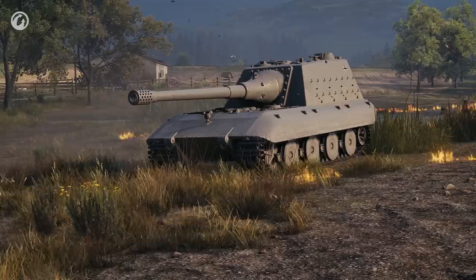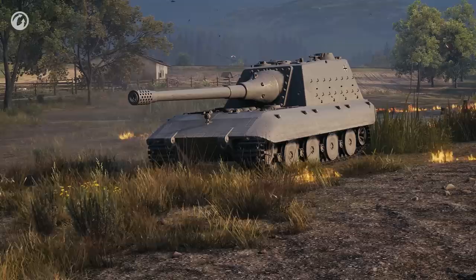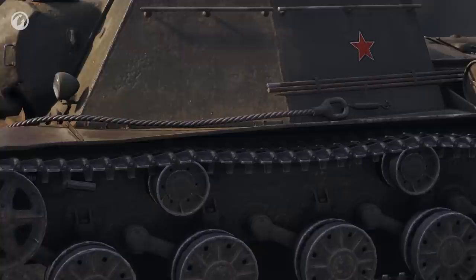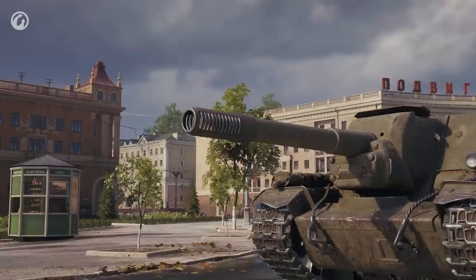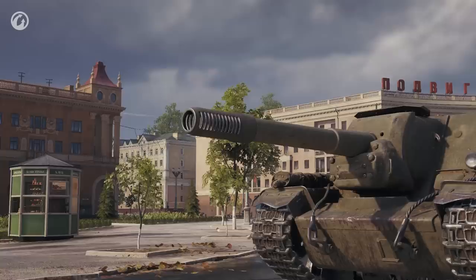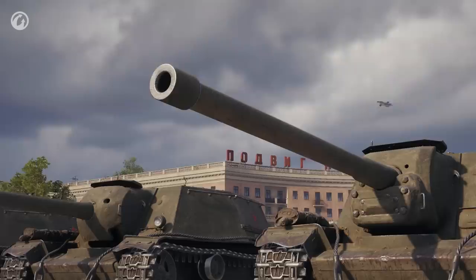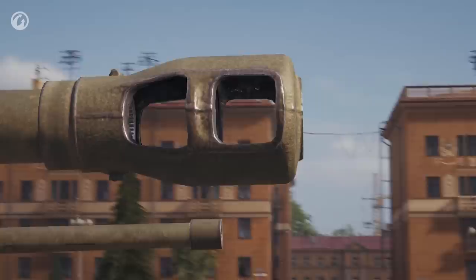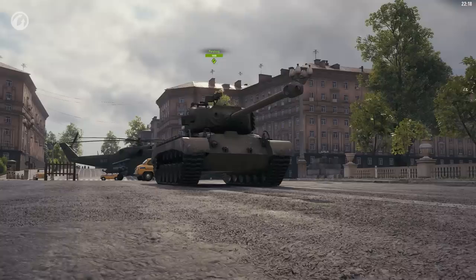A muzzle brake on the barrel increases the concealment drop effect. It's your vehicle's concealment that drops — not the spotting range of your vehicle. Let's take three SU-152 tank destroyers. The crews, equipment, and consumables are the same — none have any concealment improvements. The only difference is in the guns: the Howitzer and two 122mm guns, Mod. 1937 and 1944. The latter two have the same calibre, penetration, and average damage. The difference is that the Mod 1944 gun has a muzzle brake.